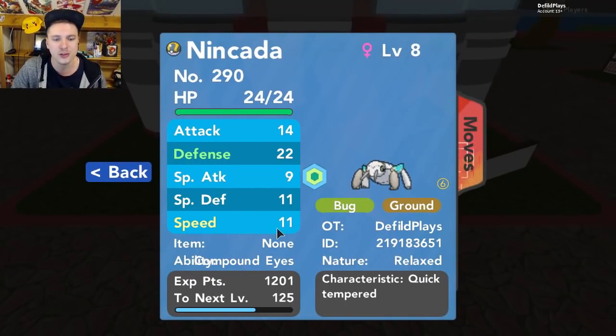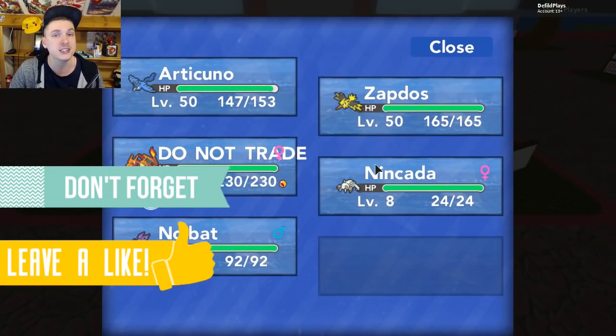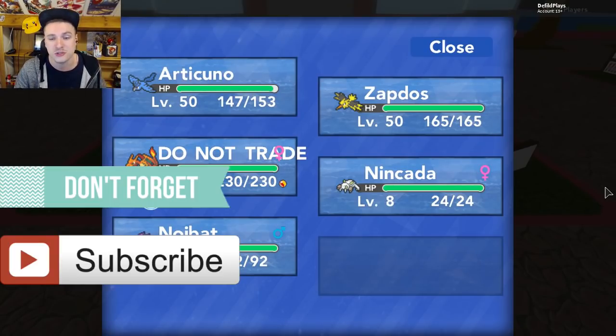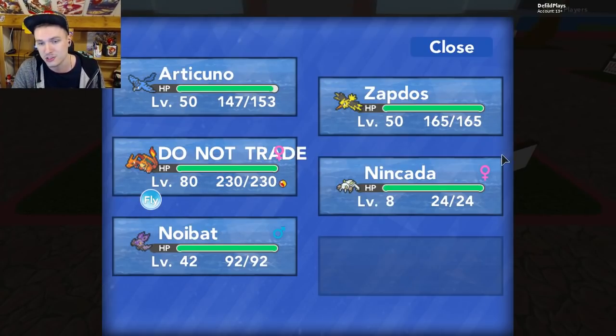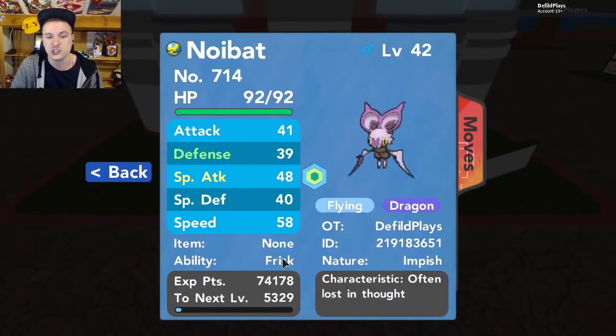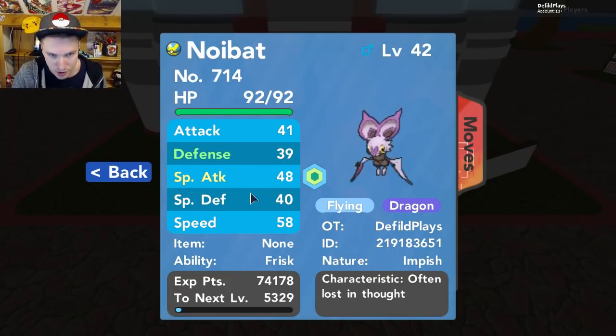You need a Pokémon that has Compound Eyes, and you need a Pokémon that has Frisk. You need to get an item called the Deep Sea Scale. Be sure to check in your PC if you maybe have a Pokémon that already holds one of those — it will be really useful because you have to get three in total for all the birds, but you just need one for Moltres. Compound Eyes increases the drop chance from 5% to 20% if you want to get a Deep Sea Scale from scratch. The Frisk ability will let you know if the Pokémon you encounter has an item on them.